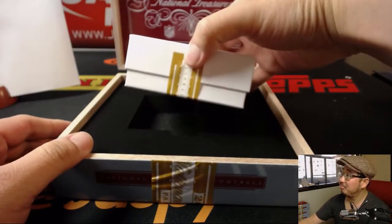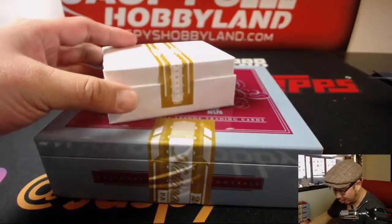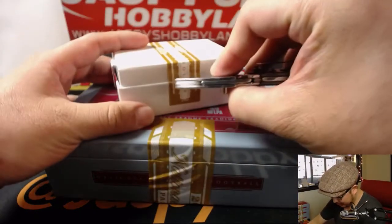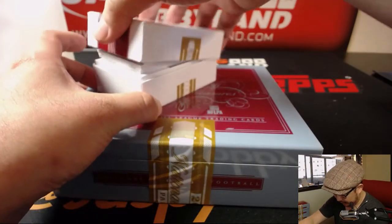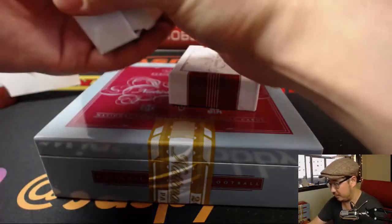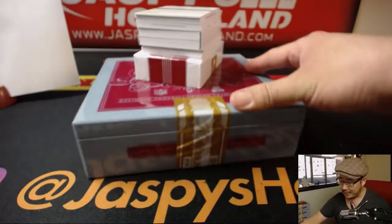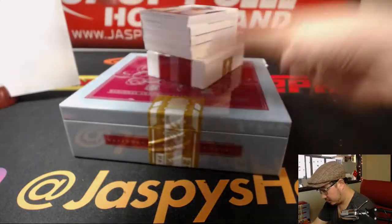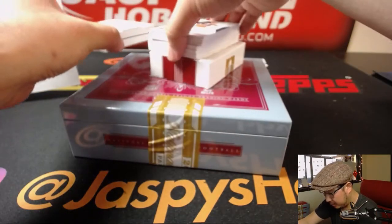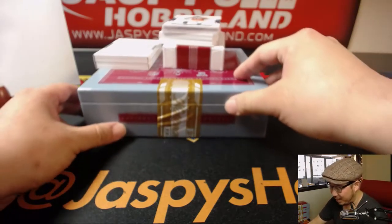Wow. Fat bottom boxes make the rockin' world go round. I'm assuming this is one of those treasure chests right here. And a redemption on the bottom for Coop. It is a treasure chest and it's a low number — out of 25. Wow.